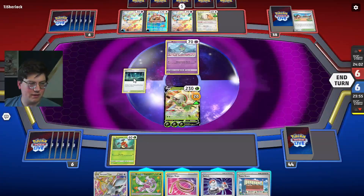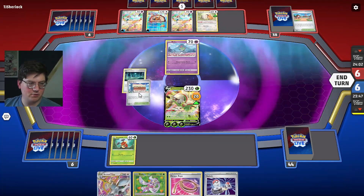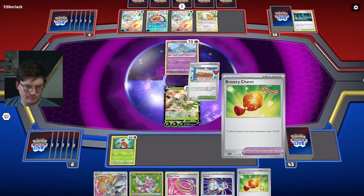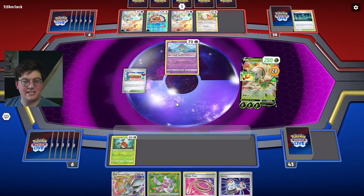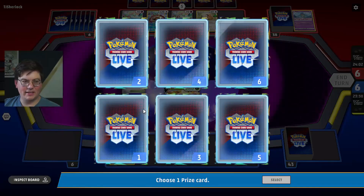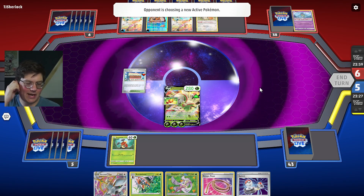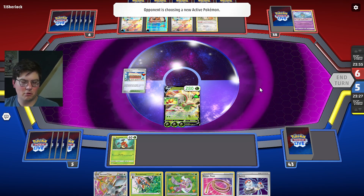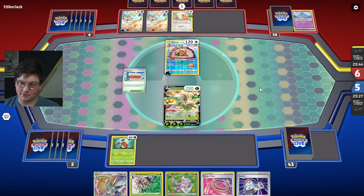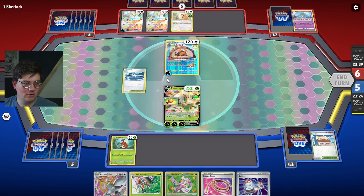I got bodied by that — I guess we heal 30, so it doesn't really matter. Maybe I play the Town Store now. I'm really thrown for a loop here. Let's play the Town Store, let's make our Chestnut as big as possible. But it's an Indian wedding this weekend in Chicago — an Indian wedding. Basically what that means is it's a giant party for everyone that's not getting married. I went to an Indian wedding last year — my good friend's a Pokemon player — and I had never been to one before. All the aunties and uncles and literally everyone that's semi-related comes.